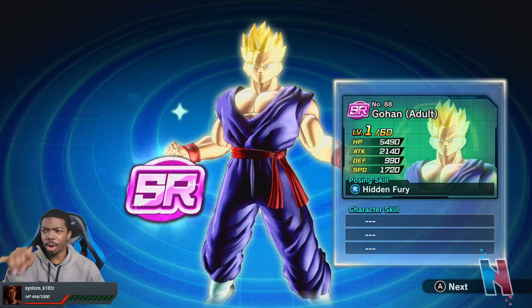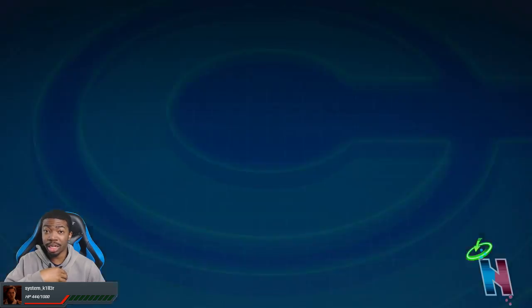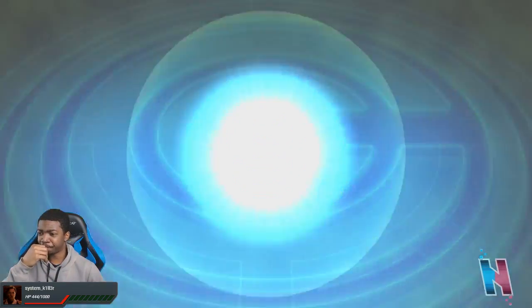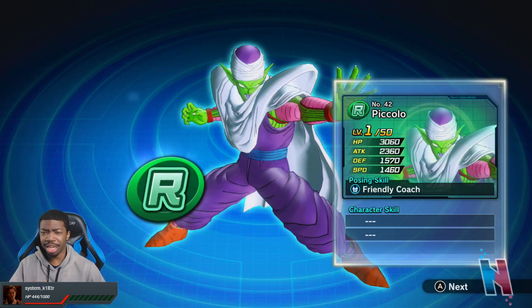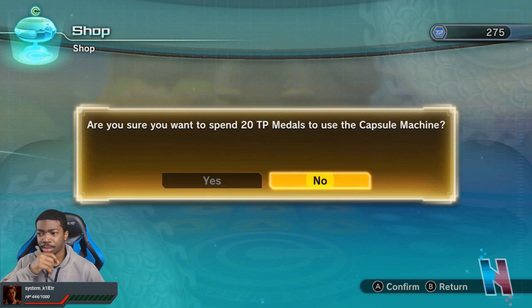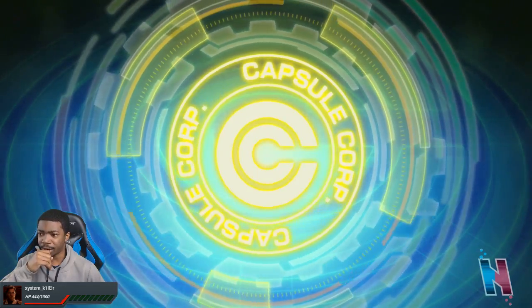Gohan — yikes. Even though this one doesn't pop up as much as Frieza or Goku, it's still a yikes, but it gives me more points toward my characters. Another despair — a lot of Piccolo figures now that I think about it, there are a ton of them. I'll do one more winged one and then after we'll go back to group summons.